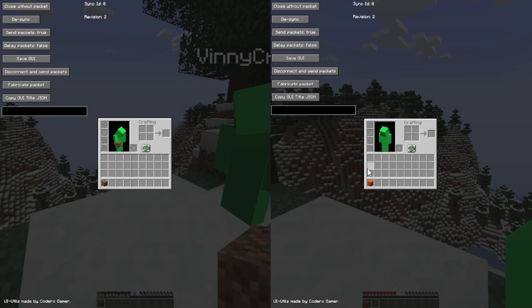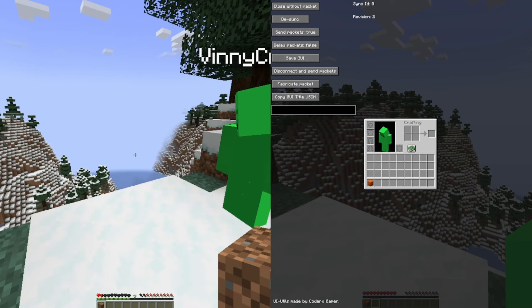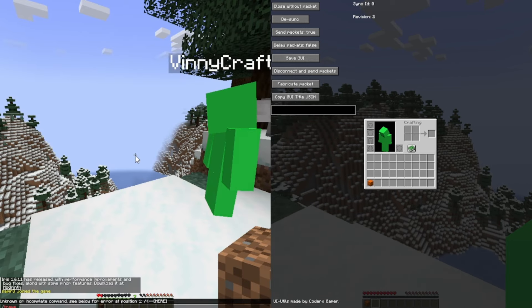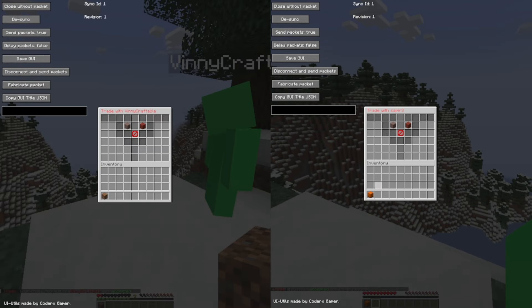Before you start duping, you need to give your alt or your friend the item that you're going to be duping. Now you're ready — you trade this friend or alt. Once you guys set up the trade, they will put the item into the trade menu.